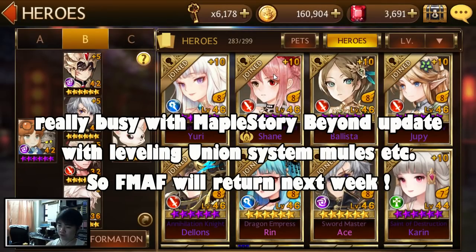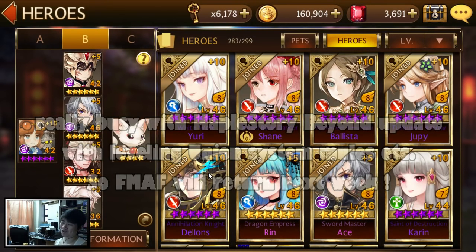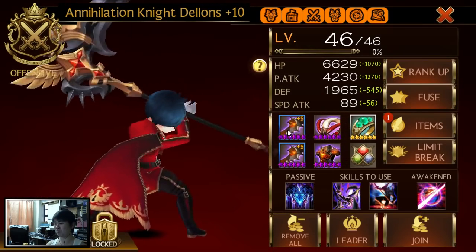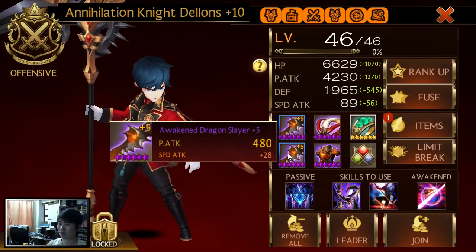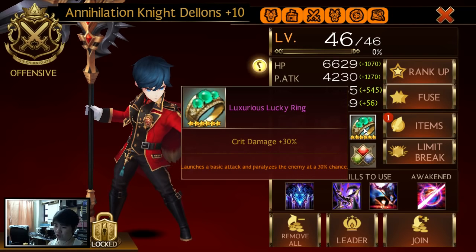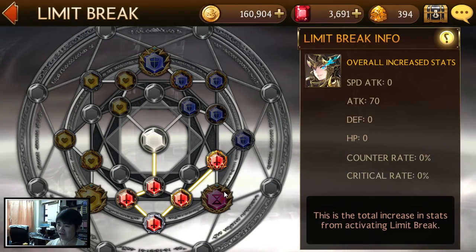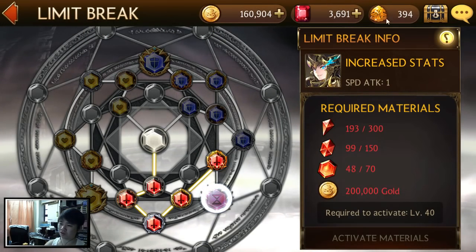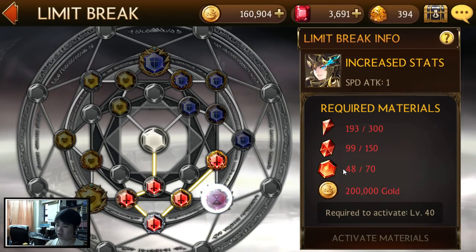I'm giving a review on Awakened Dialons - and not just any Dialons. A level 46 Awakened Dialons plus 10, and not just that - double plus 5 weapons, not the best plus 5 weapons, awakened armors 34 and 35 percent, and then a critical damage ring with a sub stat unlock with 30 percent chance to paralyze the enemy. And I also limit broke it, though I'm a little short on materials for the last one.